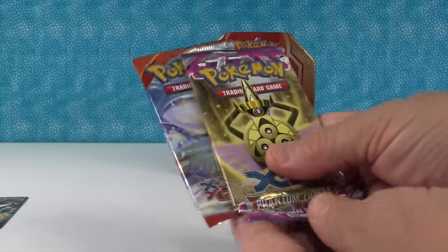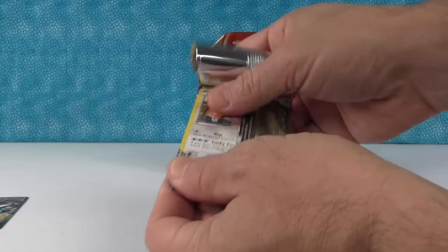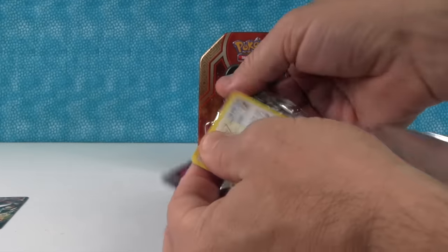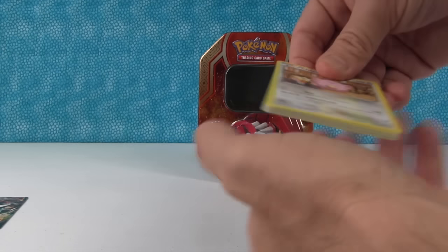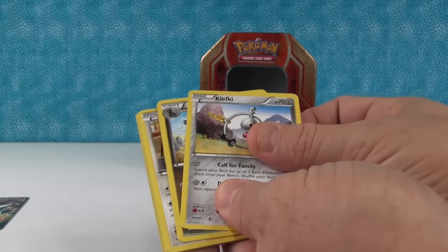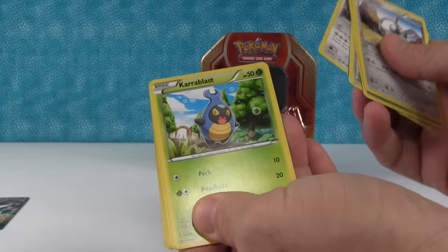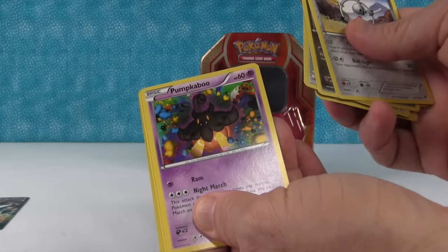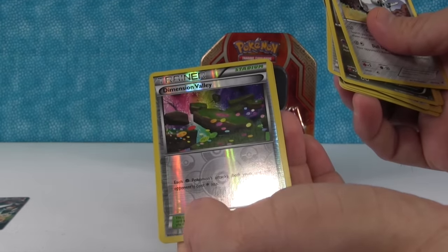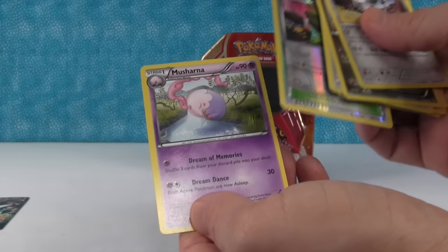Okay, my two packs. Here we go. I'm going to open up the Phantom Forces first. Okay, we have Klefki, Zoroark, Steel Shelter, Gengar, Karrablast, Joltik, Pumpkaboo, Rojanrola, Dimension Valley — it's a Stadium, looks really cool in that Reverse Holo — and Musharna. Alright.